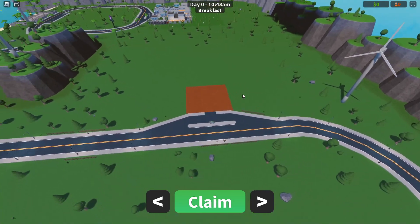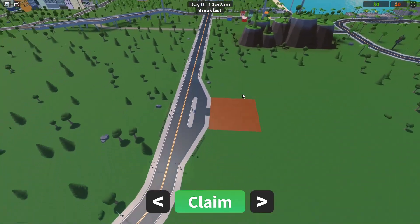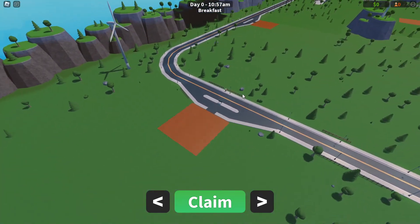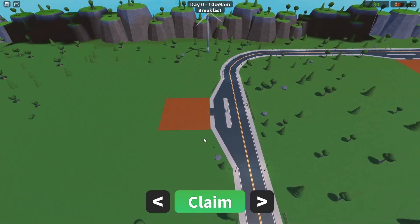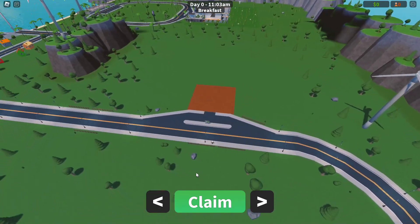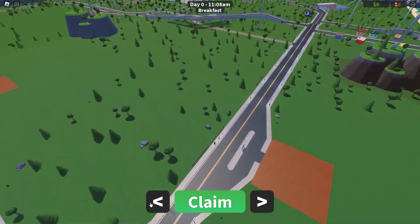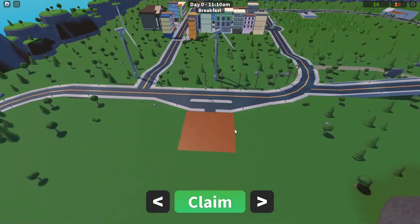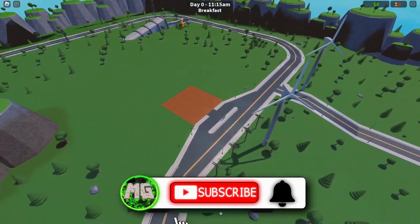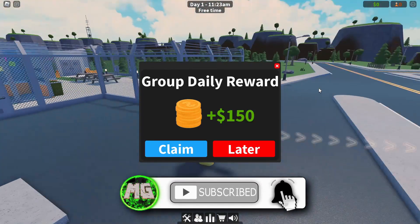Hello everybody and welcome back to Roblox! Today I'm playing a game called My Prison. Doge is going to be creating his very own prison and hopefully keep all the inmates inside. I need to first pick a plot of land to build my prison. Right here would be good, right next to the city so we can grab all the criminals. Let's hit claim and start building.